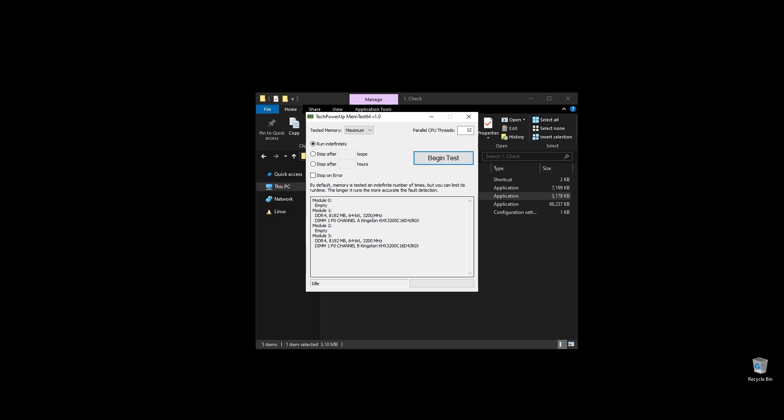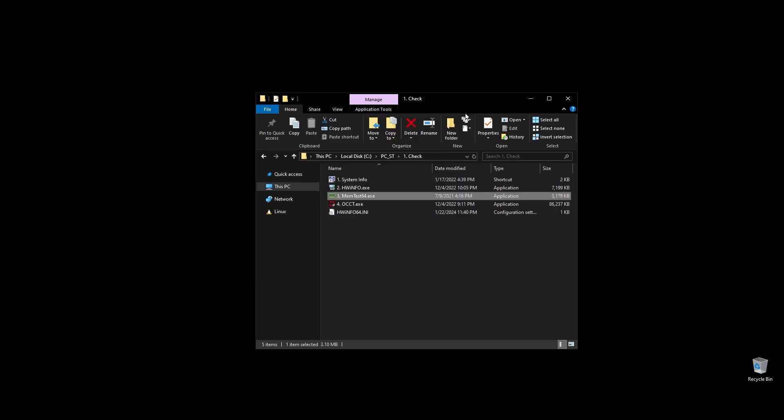Before doing anything, let's make a few important checks. First, check your RAM speed and see if it runs at its maximum speed. It's very important to be running on XMP, and if it doesn't, you are probably losing a lot of performance on Dual Universe. If you don't know how to make your RAM run at full speed, no worries — I will show you exactly how to do it later when we optimize your BIOS settings.